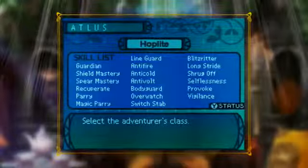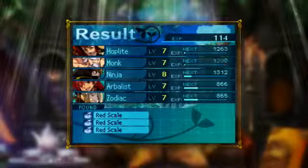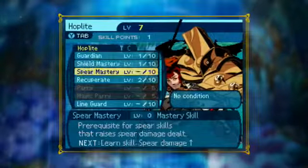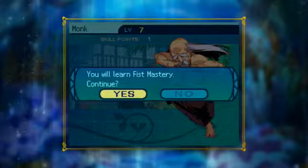Each class has its own skills, which you can develop by spending the skill points you earn when you level up. You won't have enough skill points to learn everything, so think carefully. Will your Hoplite focus on shield or spear mastery? Should you trade some of your Monk's healing potential for damage output?